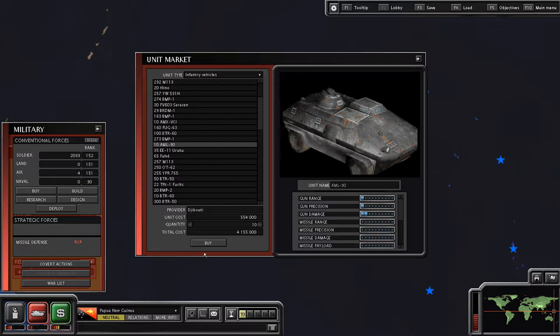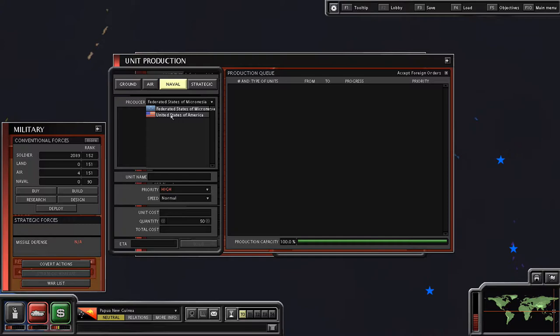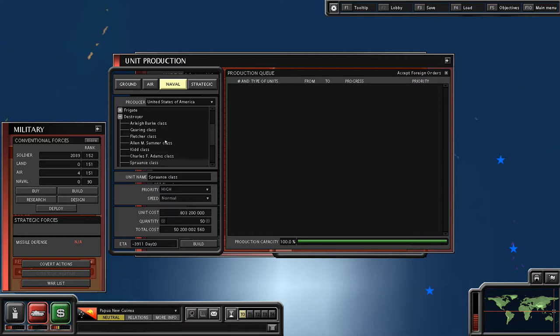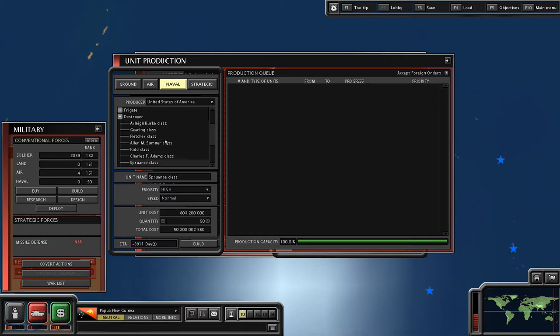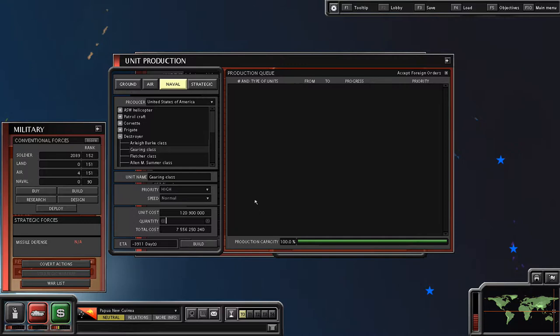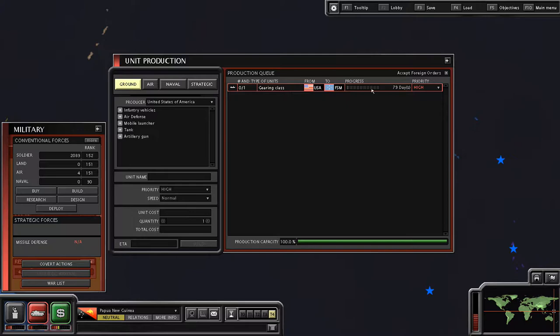We could go for the BMRs and AMLs and then get the BMPs from Togo. Let's go into the naval production menu. Go to the United States and train up some destroyers — my bad, not frigates. I'm going to look for the cheapest class we can get, because the cheapest thing is best for us right now. We only need one destroyer to bombard a region and send troops over. Papua New Guinea doesn't have a navy, so we don't need protection for the destroyer. They should be finished in about 80 days.